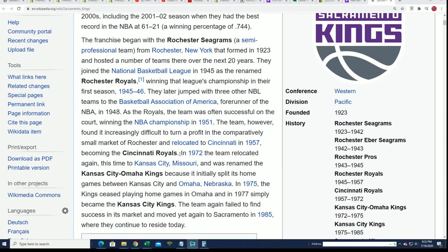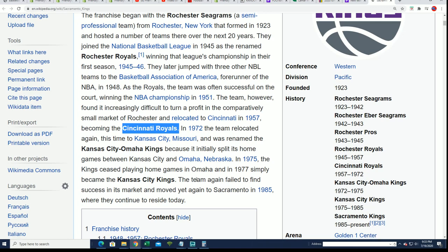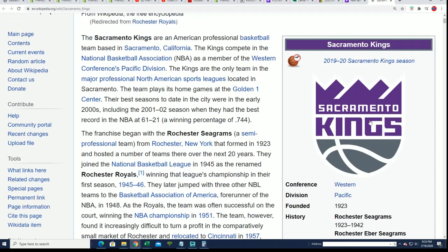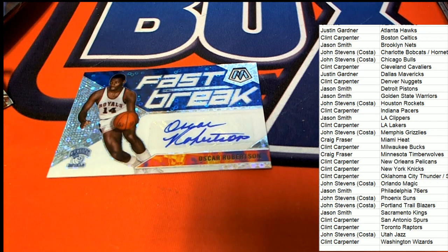Cincinnati Royals is where Oscar Robertson played. The Royals became Sacramento eventually, so it is the Sacramento Kings owner who pulls down the Robertson auto. Congratulations to the Sacramento Kings owner in the box break — that is Jason S. who pulls the Oscar Robertson auto. Nice hit, and a pretty good box of Fast Break.